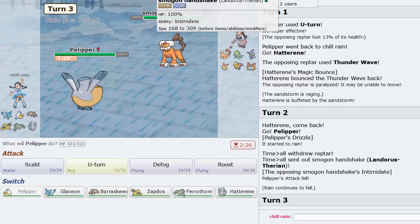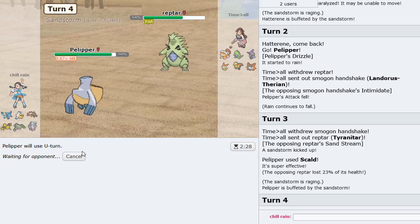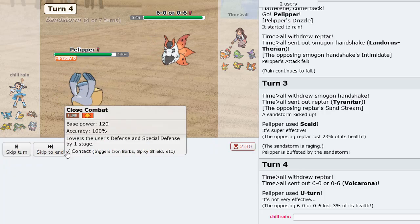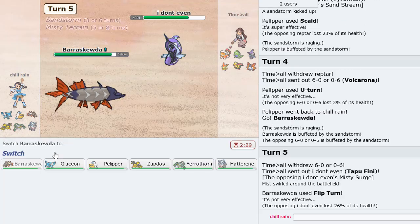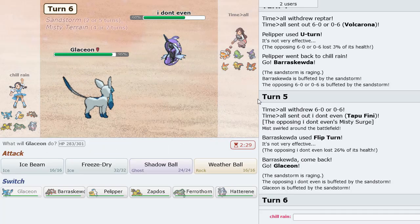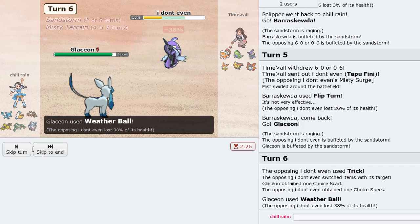As he goes into Landorus — yep, this works. I can Scald here as Tyranitar comes back. I'm going to U-turn out. As Volcarona comes in, we're going to go Barraskewda and Flip Turn. As Tapu Fini comes in — I thought he'd go Volcarona for sure. But now we've got a Choice Scarf, so we're at 300 Speed — actually not bad at all.